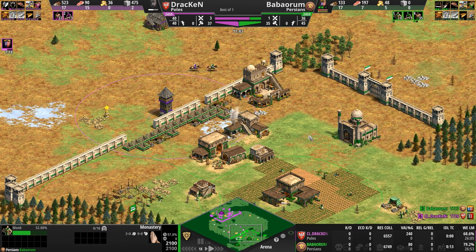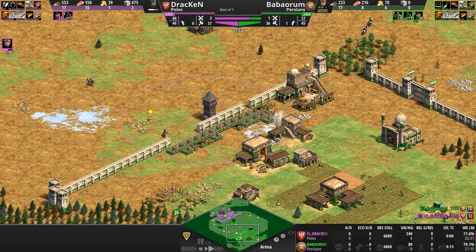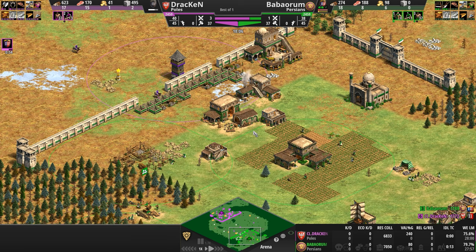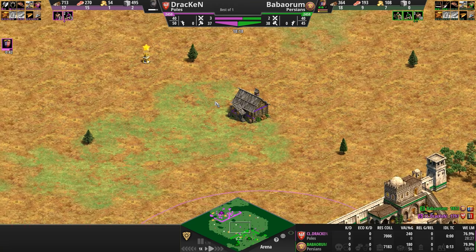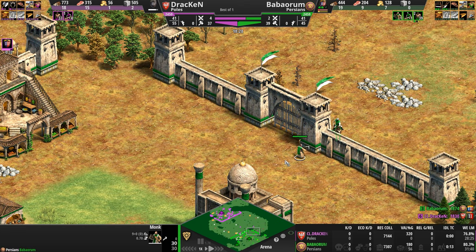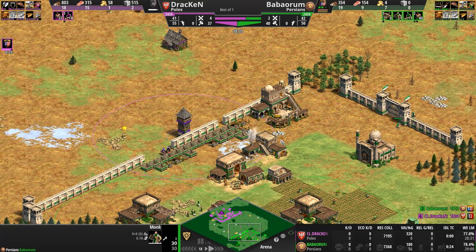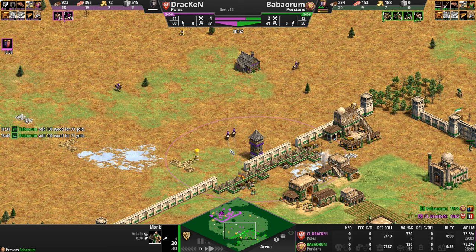I got so lost in the sauce of this Pole attack that I forgot to go over the usual three-part meta of an Arena map. On an enclosed map like Arena or Fortress, there are usually three stages. In the first stage — which we're approaching the end of — both players rush their butts up to Castle Age. They do this so they can start gathering relics, which only monks have the ability to carry. Once the players reach Castle Age, stage one is done and stage two begins.